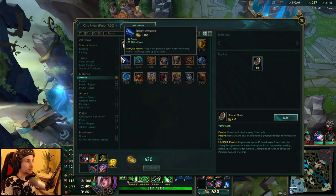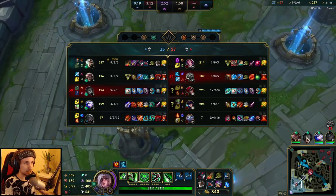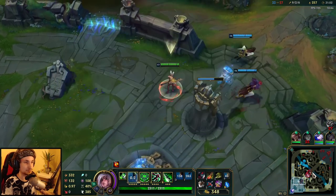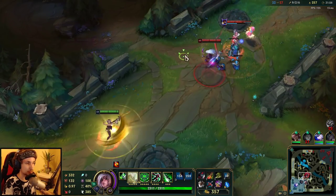For the final item we're going to buy Guardian Angel. That's going to help us survive the team fight and will stop basically anything. Unfortunately I lost my flash.